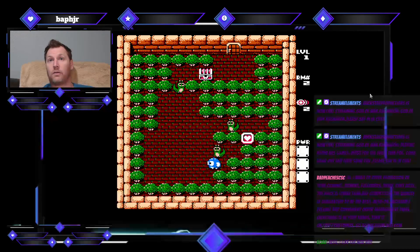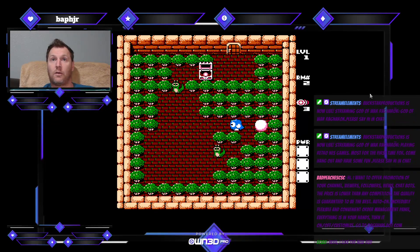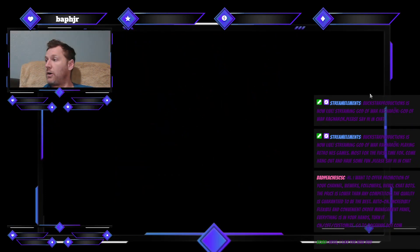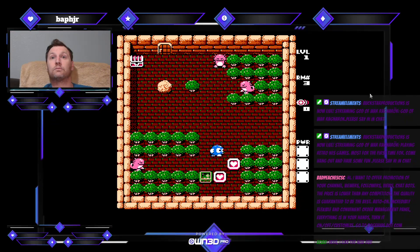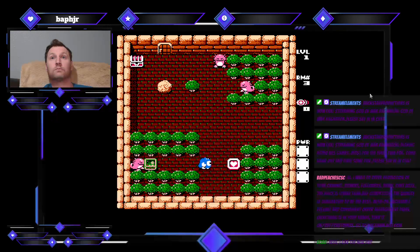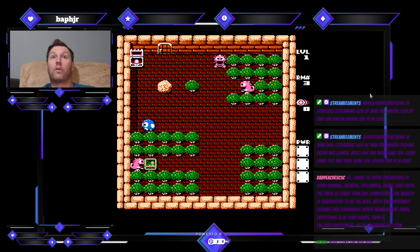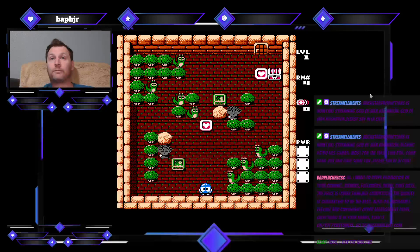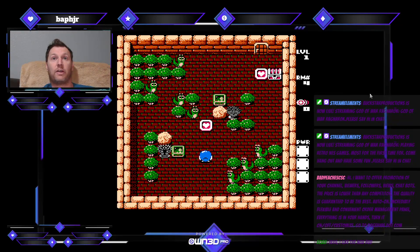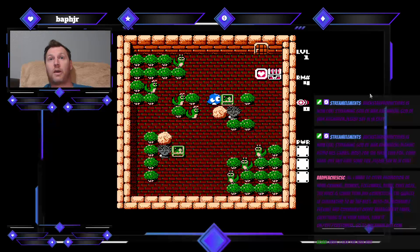All right, what we got? Power up, and power up. So those ones you can avoid — that's good. All right, they tried to hide him, and we got this and we got this.